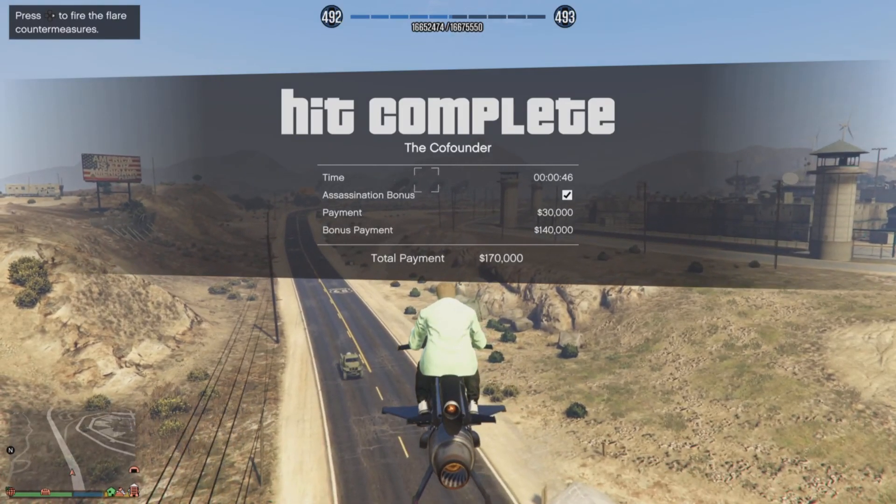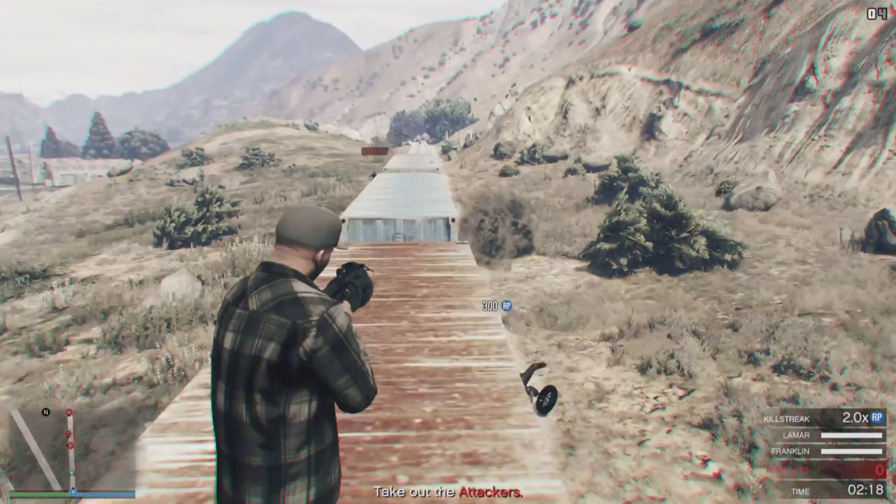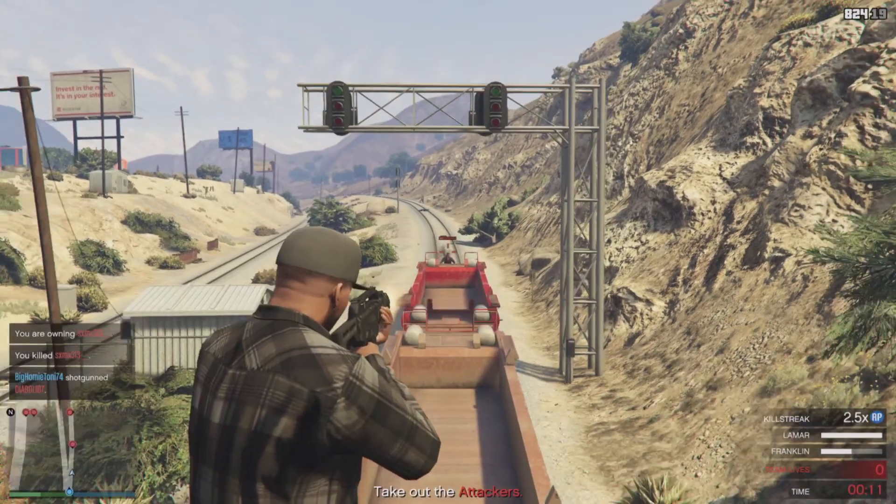It's double money on assassinations this week, so you can make $170,000 per assassination if you do it this week with the bonus. There's also a new adversary mode - it's called Double Down.